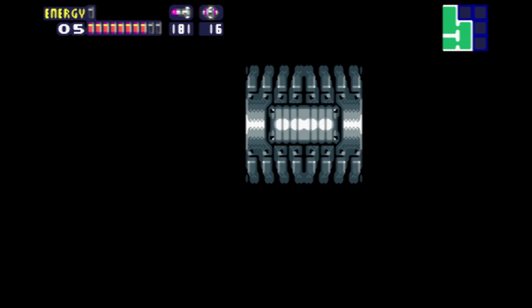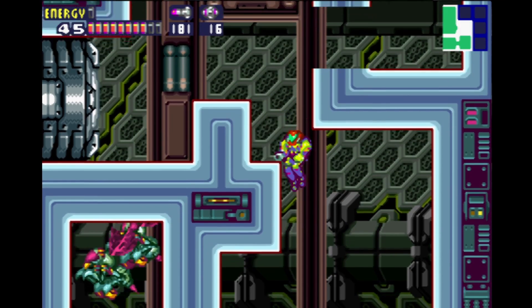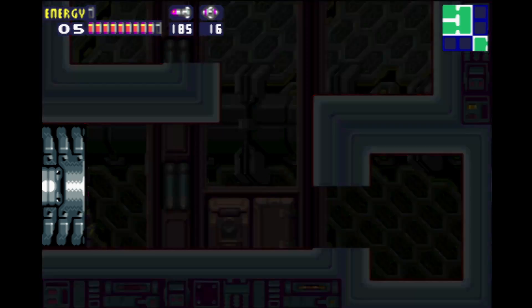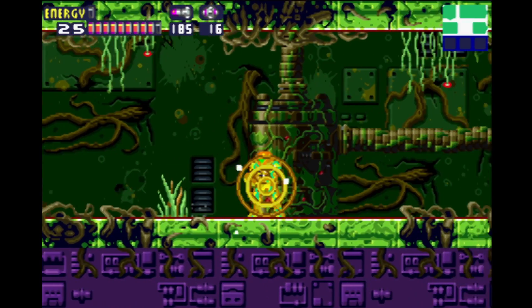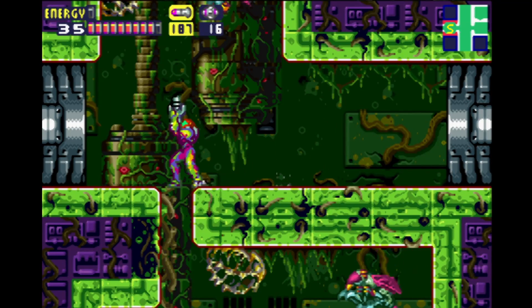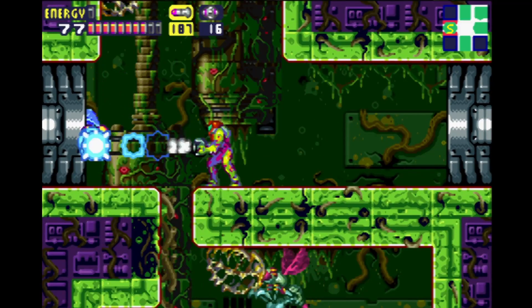I'm actually going to go back to the other room because I missed the map. Okay, that was literally one block higher — there's literally no other map there. I'm gonna head down here and shoot through here and try to take some of these guys out for a little bit more health. I still don't buy into super missile just because it freezes all the enemies.